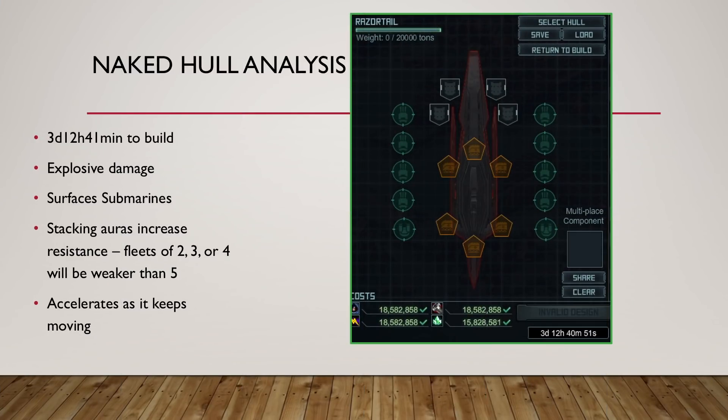Quick look at the Razortail: it does explosive damage and it can surface submarines, which worked very well against the Nighthawks in the raid. Stacking more ships makes the fleet stronger — each ship adds 36% resistance to all ships in the fleet, and the flagship adds 60%, so fleets with the flagship will be stronger. They also accelerate by up to 40% as they keep moving, so it's very important not to hit the ice puddles — the cryofields in the target.